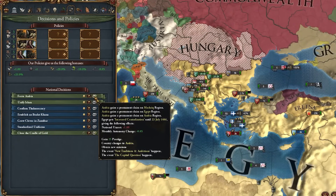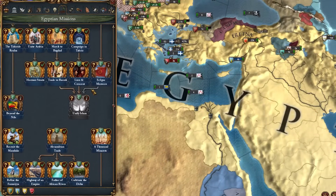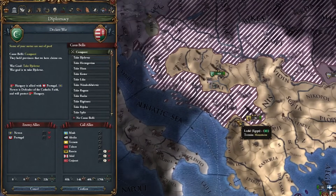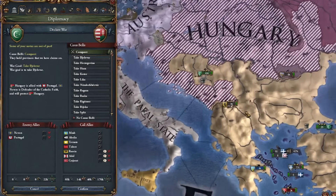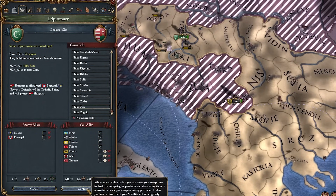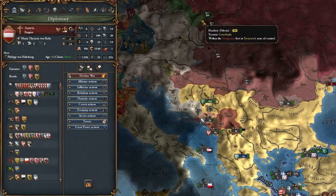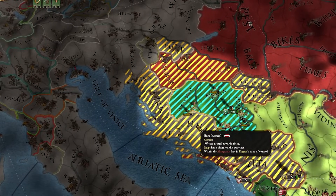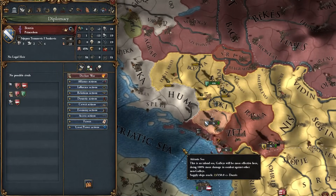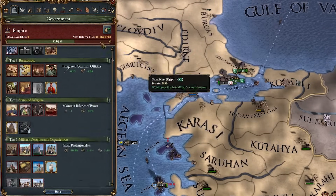I can go ahead and form Arabia but we're not going to do that just yet because I still have to finish up all these Egyptian Mamluk missions. I'm going to attack Hungary though - Austria probably took the vast majority of their country but I might as well try and wait for Zeta or something, especially since their allies would not join. Sure enough, Austria took all the stuff that I wanted. They only own like five or six provinces, but yeah I have to reconquer Serbia and Bosnia.